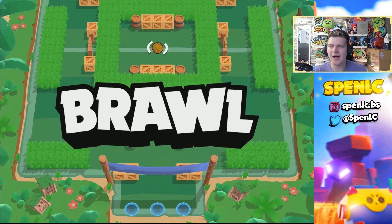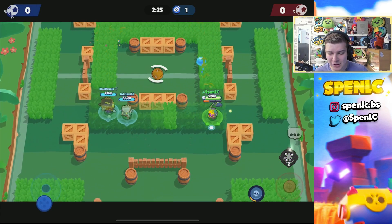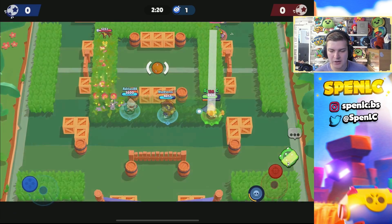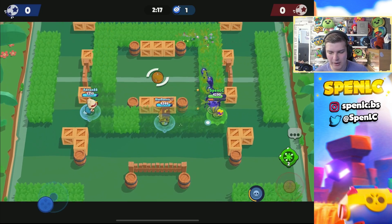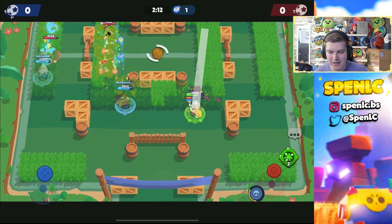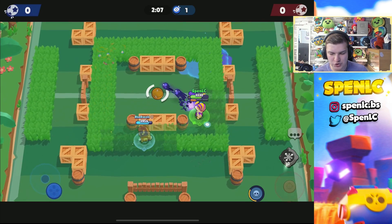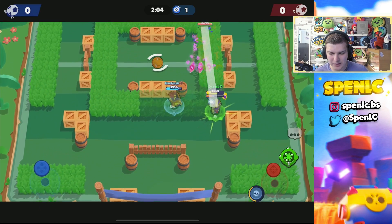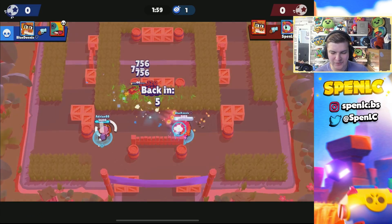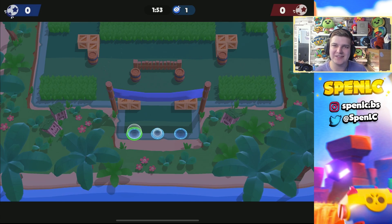Jumping into the second game. I always compare a new gadget to the other gadget available, because that ultimately decides whether it's strong or not. The other Otis gadget - if you miss your super it just lies on the ground like a bell trap, which is incredibly broken considering how strong the super is. So I'm going to use this new gadget here to prevent Crow from pushing up and buy my team a little bit of time.